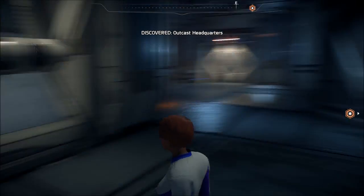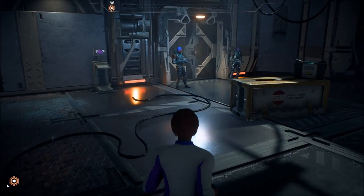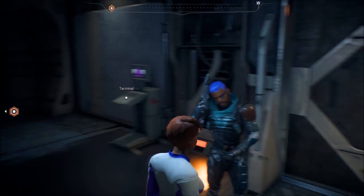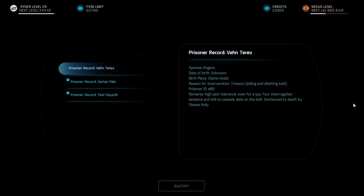Outkast Headquarters. Prisoner record: Birthplace, reason for incarceration — Treason. Aiding and abetting. Prisoner ID number 85. Remarks: high pain tolerance, even for a spy. Four interrogation sessions and still no usable data. Sentenced to death by Sloan Kelly.